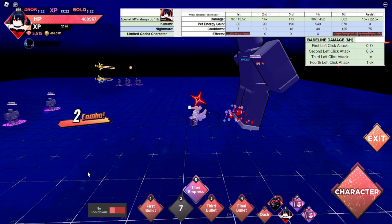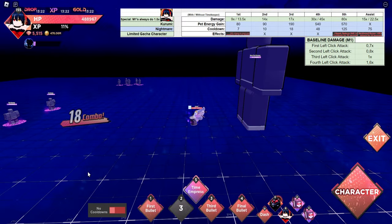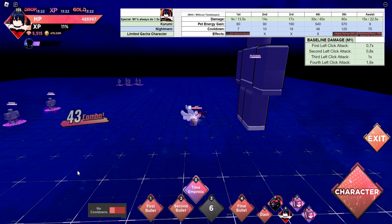The second ability is also really quick, has not too much damage, not too much energy gain — it's a pretty average second ability but it's really quick to use so it's good. The third ability is good because it's also really quick to use, but the damage comes in slowly and isn't too insane. It does have good energy gain and a lower cooldown though.